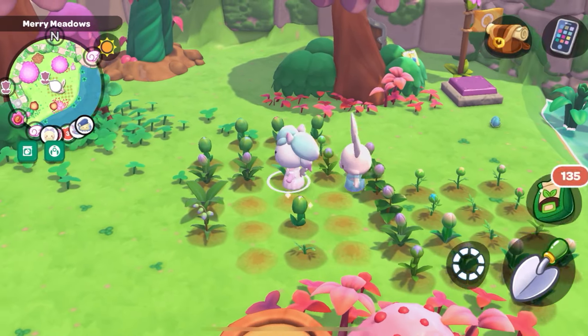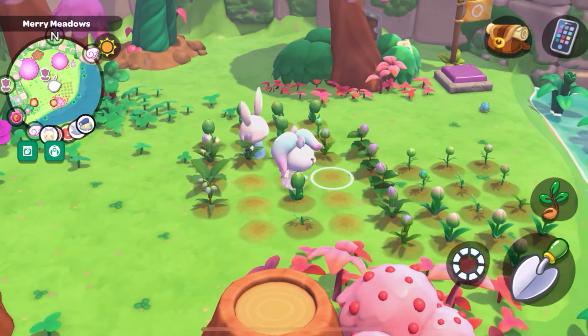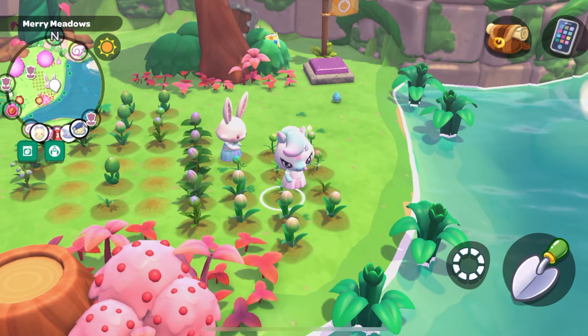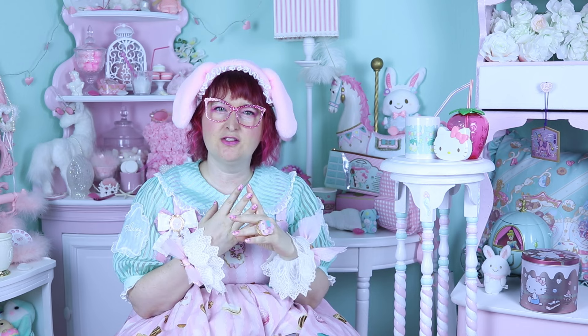Fertilizer is used for two things. The first is to turn a solid color into the pattern of that type of flower. So if you have red penstemon, fertilizing it might give a chance of making a red ombre penstemon. You will not be able to get another type of pattern that way — you need to transfer it somehow. But a solid flower can become ombre, or an eggwort can become speckled, by fertilizing it.